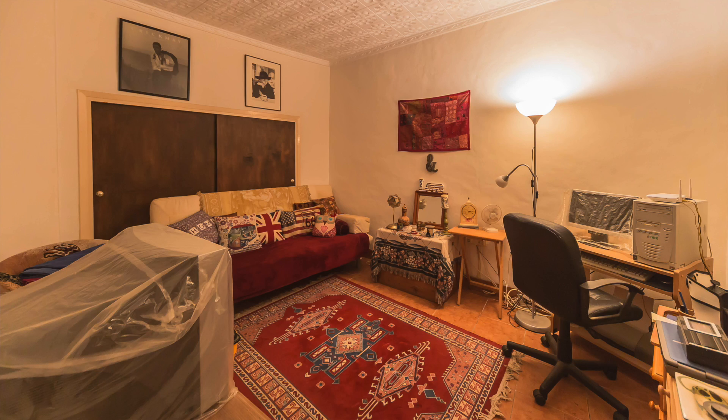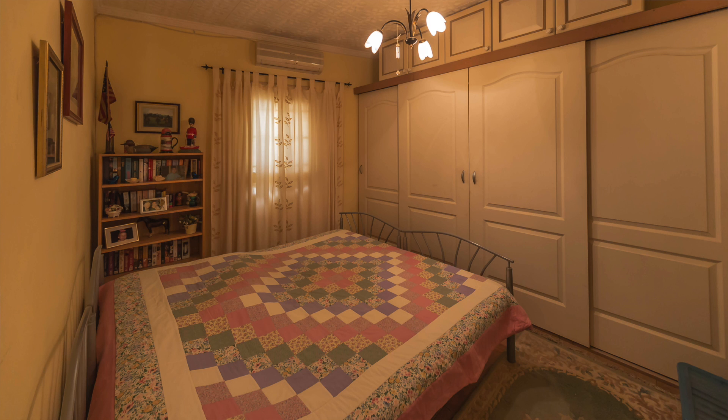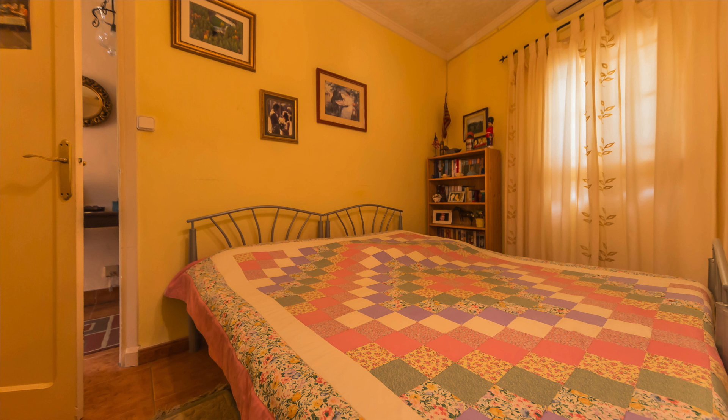So we come out the bathroom, go back down the hallway, and then we've got the three bedrooms. The first bedroom they've turned into a study room, which is on the right. We then come out of that room, go down the hallway a little bit further — another bedroom, double-sized bed, plenty of room and light in there.